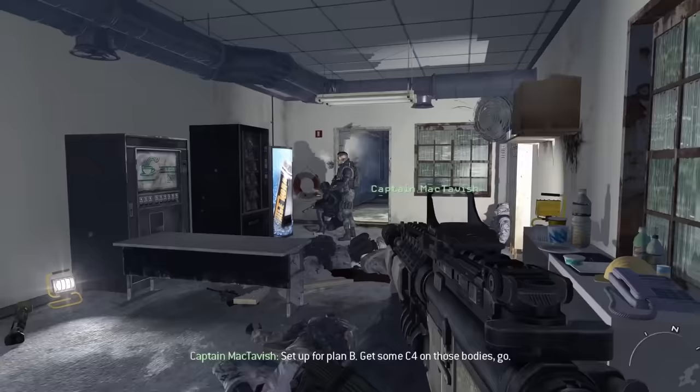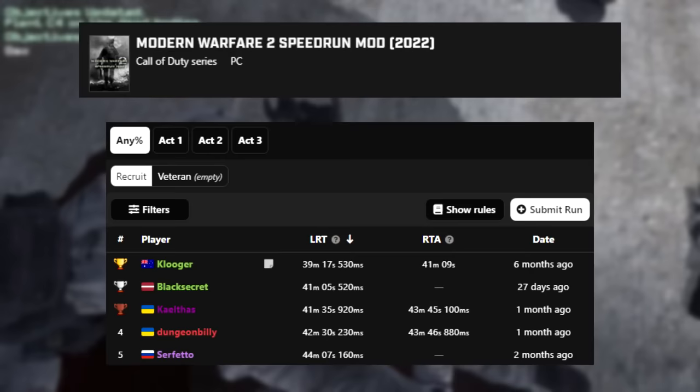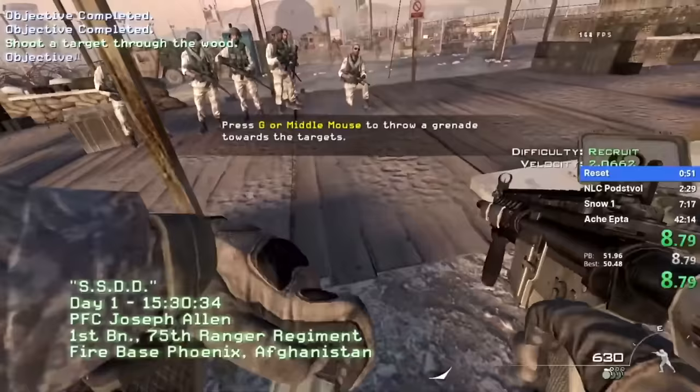The last thing I wanted to mention is that while not being important to the standard Any% category, a speedrun mod without cutscenes was created back in 2022 by Pandas and Survivor, which is more gameplay oriented than the base game. By cutting out all cutscenes and general RNG, it's possible to beat the game in under 40 minutes, which means nearly half the game is unskippable cutscenes if you're playing the standard Any% category.